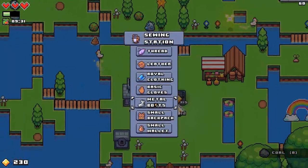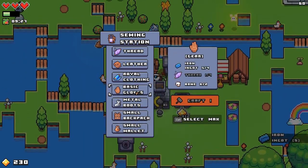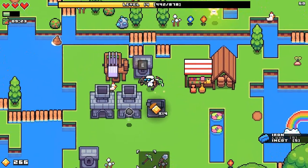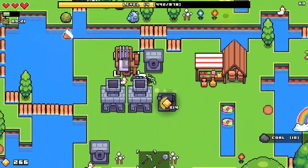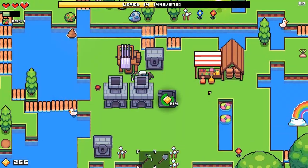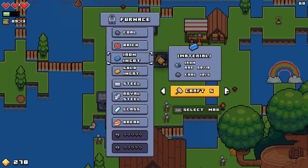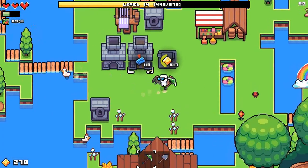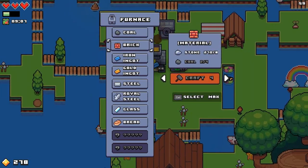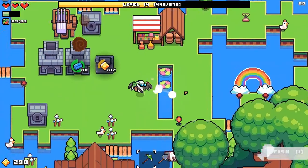Metal boots — what do metal boots do? Oh, we need bones for it. Well, actually we have six bones so I could make the gloves right? Because that only requires two. I think we save it — save it until we can make the boots, because I think making metal boots would be better. How much brick was it? I already forgot — six.